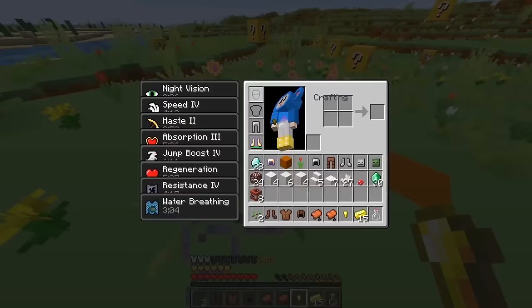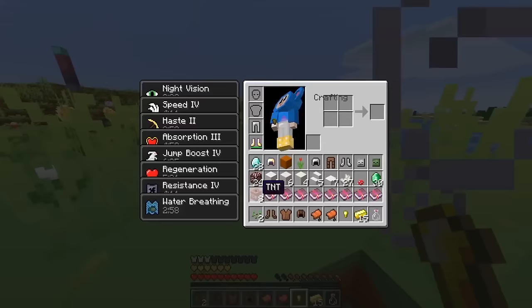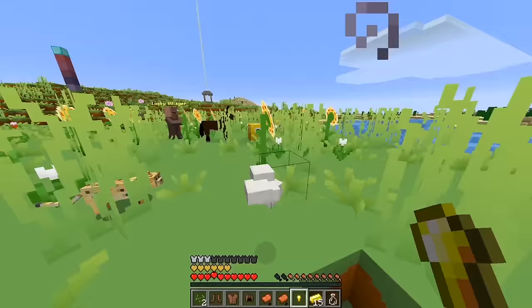Oh, I got a bunch of TNT! I'm gonna save that for later. Let's see what's in here — oh, a bunch of enchantment books! That's pretty cool. My inventory's kind of full, so let's get rid of some of these blocks — I don't really need any of the quartz. Kitties, you're so loud! Haha!